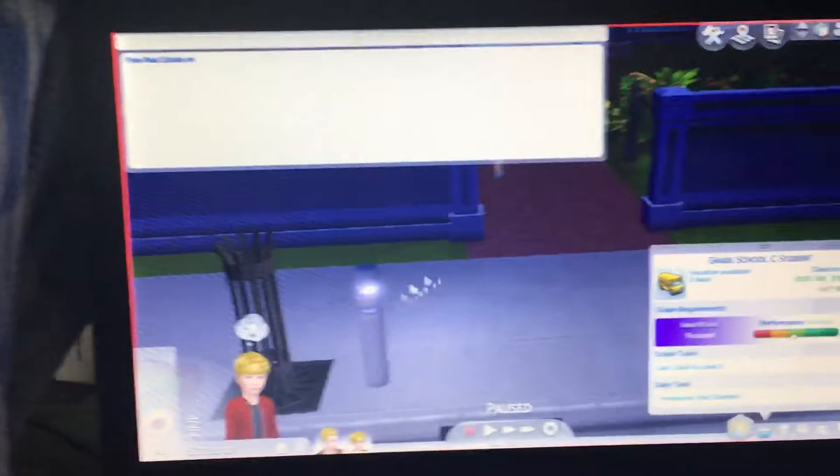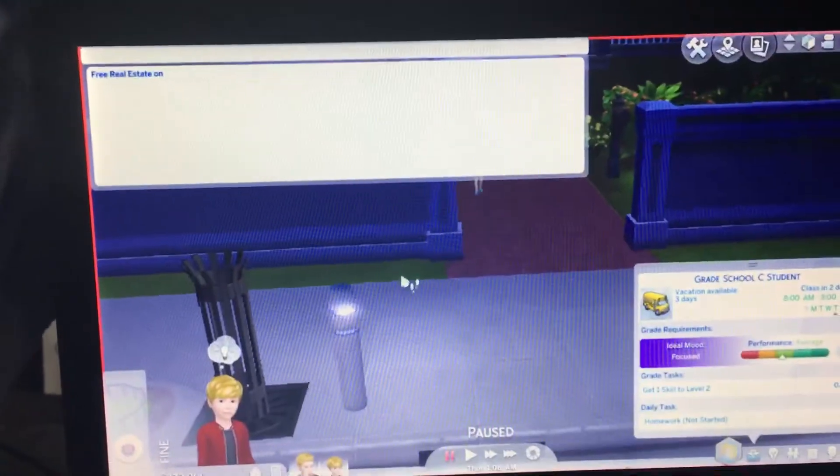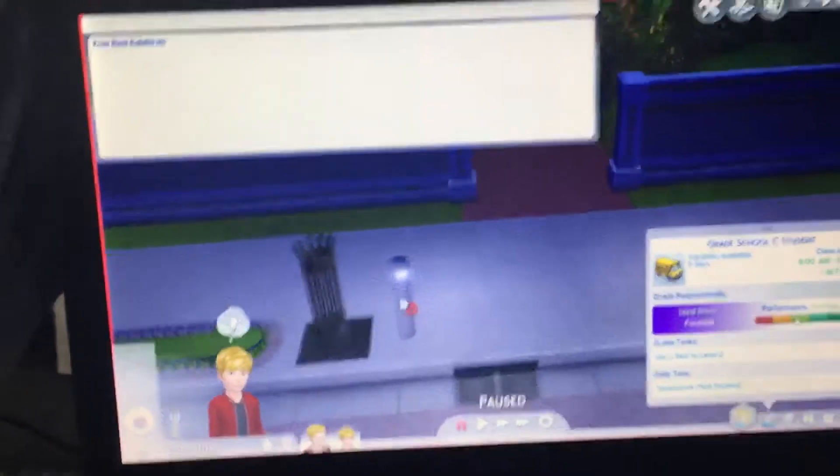Hey guys, what's up? So today in The Sims 4 — I haven't played this yet on my channel — we're going to do some tricks. What you need to punch in is Ctrl+Shift+C at the same time. Then if you want free real estate, you need to type in this.